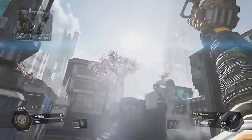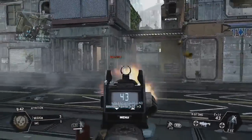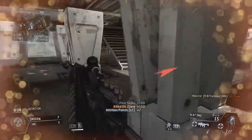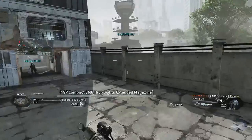Hey everyone, Corey here and today I have for you guys some Titanfall beta gameplay and I want to talk to you guys about the new game modes and the maps that are going to be in the Titanfall beta. There are three game modes: Attrition, Hardpoint Domination, and Last Titan Standing, and there are two maps: Angel City and Fracture.